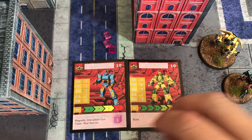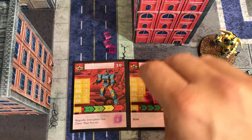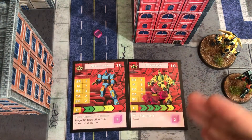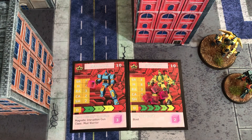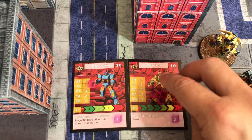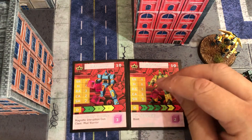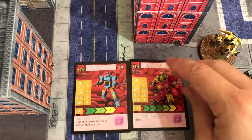You distribute that five energy across any of your models. For instance, I might want to put four on Stingray because he's going to do some extra things this turn, and only one on Nebulous. You do have to distribute all of your energy. Or you might want to go three and two as per normal.